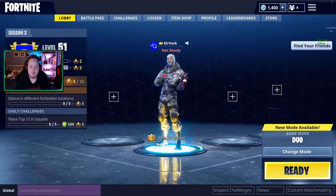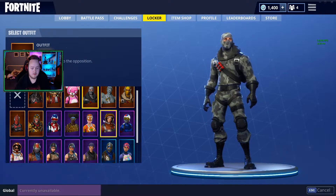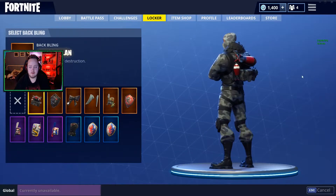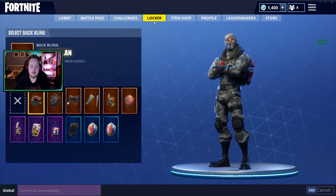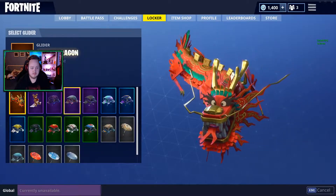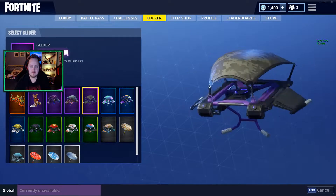Here you have the Twitch Prime skins. Here is the Havoc. Then you have another one called the Sub Commander. The bling right here on the back — or 'Back-Up Plan.' Very cool. I don't really like the glider but I'm going to show you guys anyways. There it is — Slipstream. That is the Twitch Prime glider.